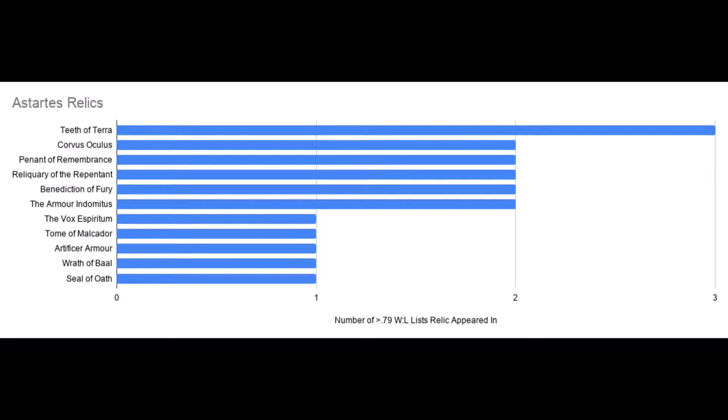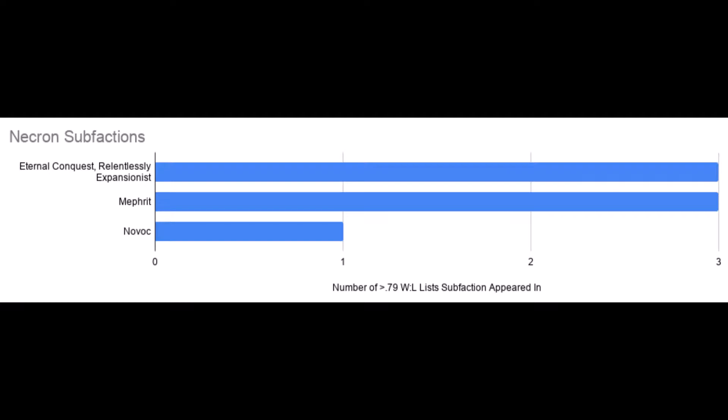Let's move on and talk about the Necrons. This new Codex has given them lots of love — this might be the biggest gains they have ever gotten from a single book in any edition. The new data sheets and rules were just what the doctor ordered, because they went from 0 wins in September and being almost completely absent — and in 8th only a handful of wins all edition — and now they're a whopping 12% of the meta since the Codex dropped. I'm not a Necron player myself and I have yet to play against the new Codex, so if I get anything wrong, please let everyone know in the comments below.